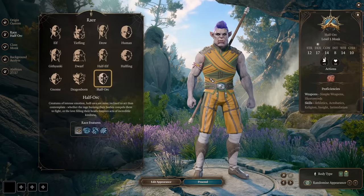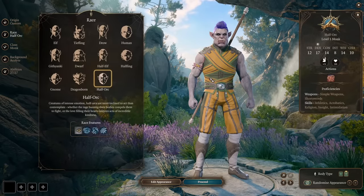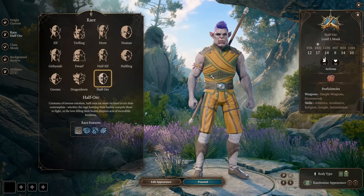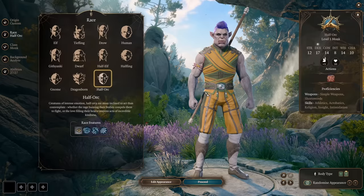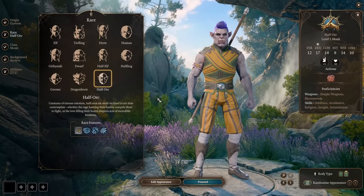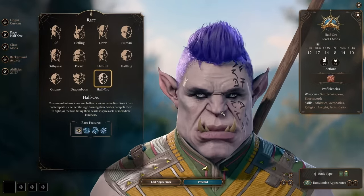So I checked some other builds that other guys made, and I saw many of them using Rage — I mean, multiclassing into Barbarian. And that's a horrible mistake. We're not doing that today. We're making the craziest and most optimized build ever.